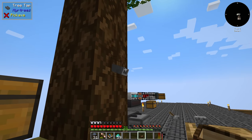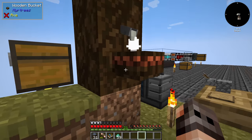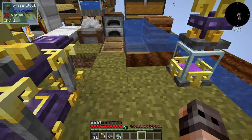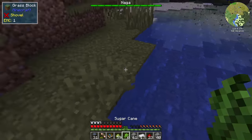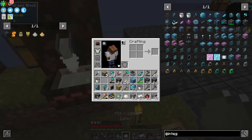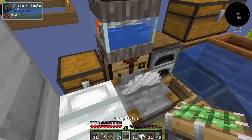It's going to take a long time to get latex, but it's okay. We also need to make some paper with sugar cane, some variable cards, and a display panel. We have latex, which gives us a sticky piston.